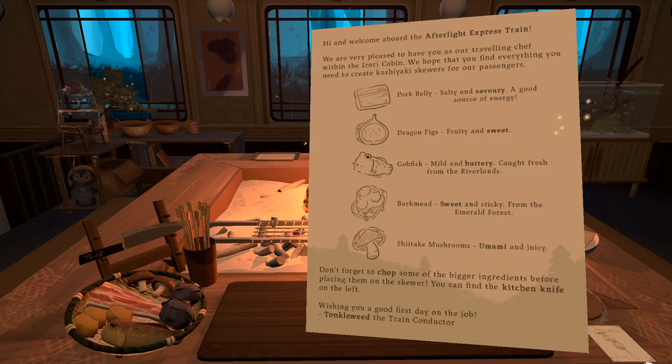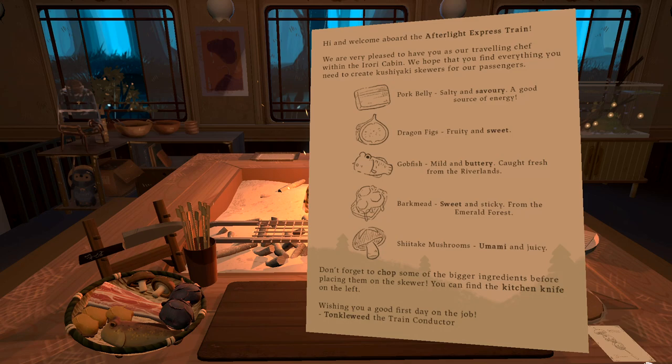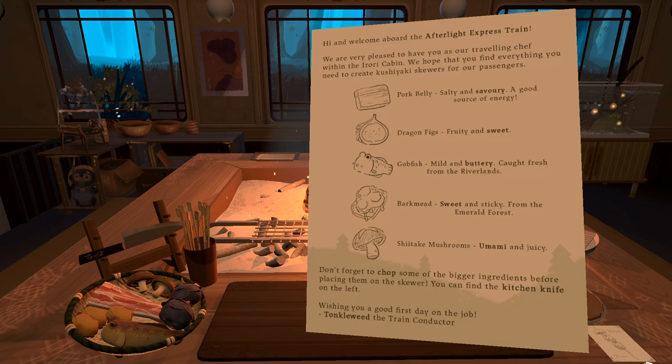Dragon figs: fruity and sweet. Gobfish: mild and buttery, caught fresh from the riverlands. Bark meat: sweet and sticky, from the emerald forest. Shiitake mushrooms: umami and juicy.